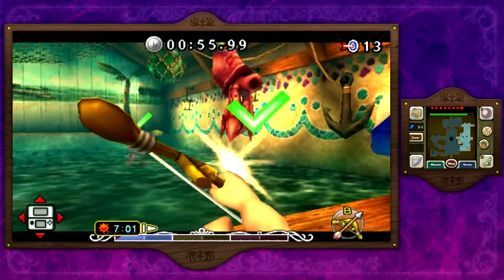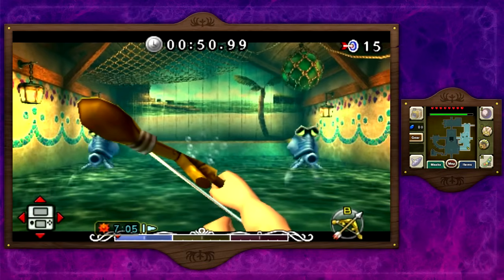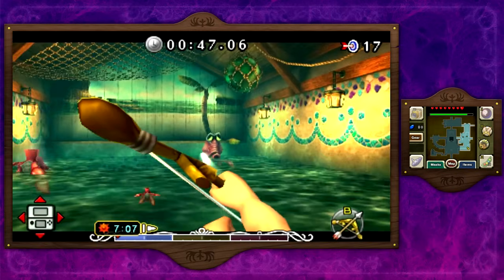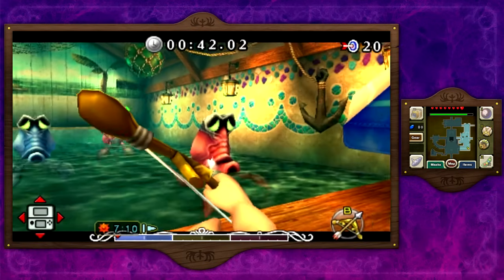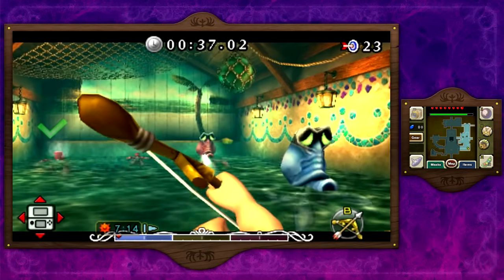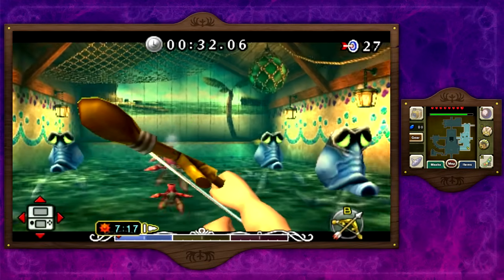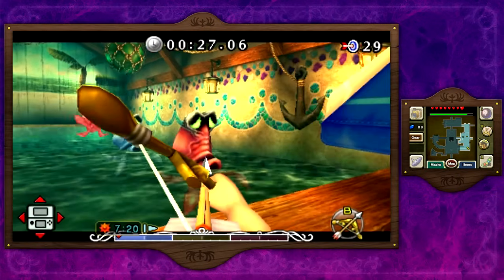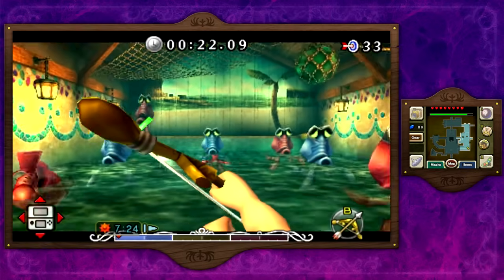I need to be quick on my feet and shoot all of these Octoroks as soon as I possibly can. We don't want to shoot the blue ones because that will give us a negative point or ruin our streak. We just want to shoot the red ones, and as long as we shoot all of them without missing one we shall get ourselves the quiver upgrade. It's pretty difficult because you are timed — you have to do it really fast and be really quick. This is actually the hardest one.